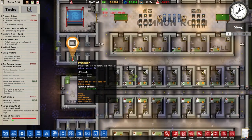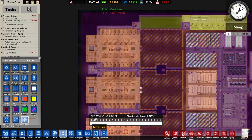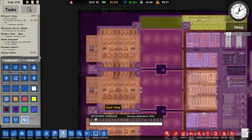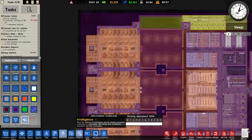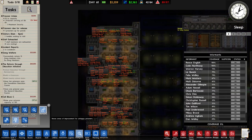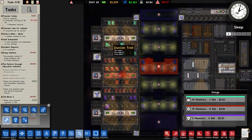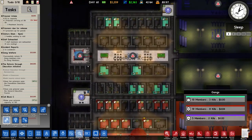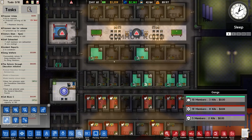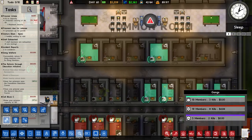Yeah, they can't be assigned to cells. Gangs — they have to be in this cell block. But this cell block's full. So I need to shift one of the non-gang members to wherever the free cell is. Shouldn't be too much of an issue.